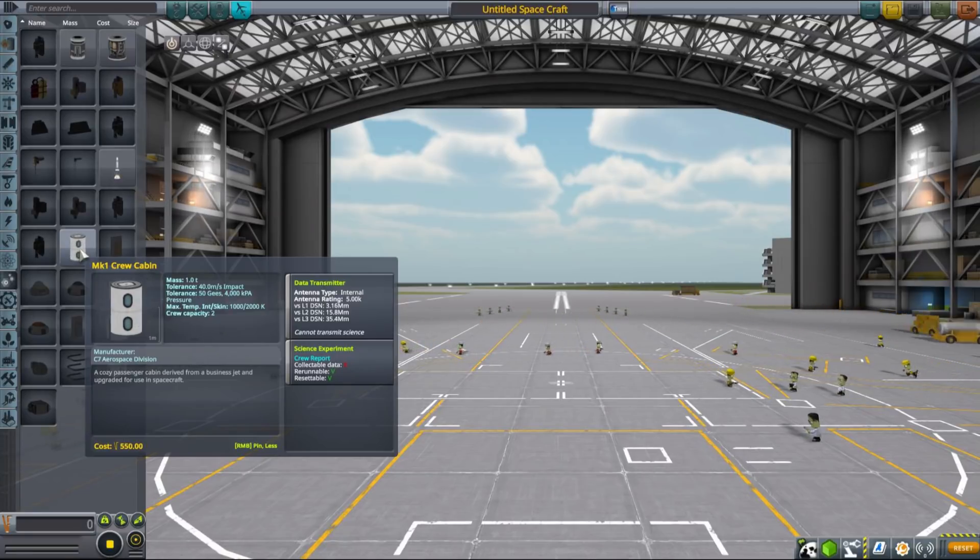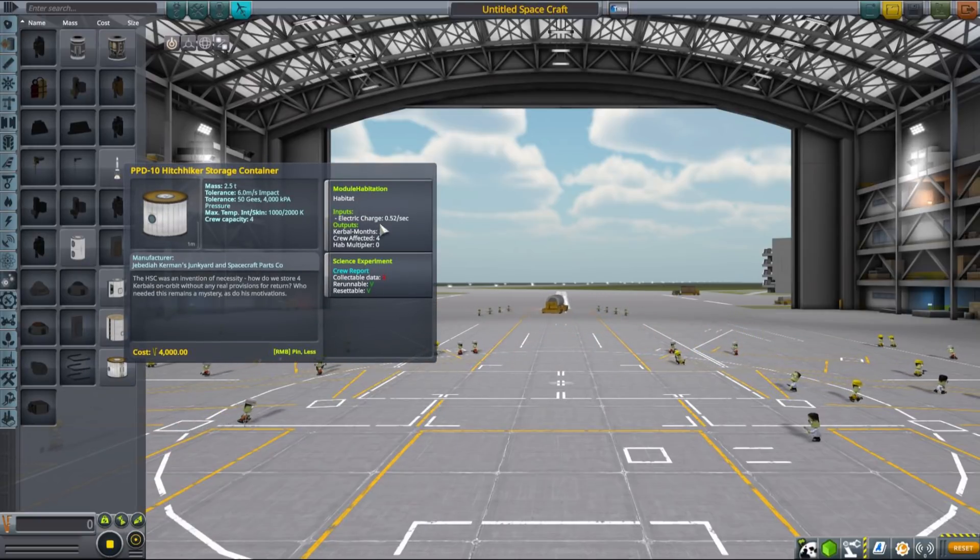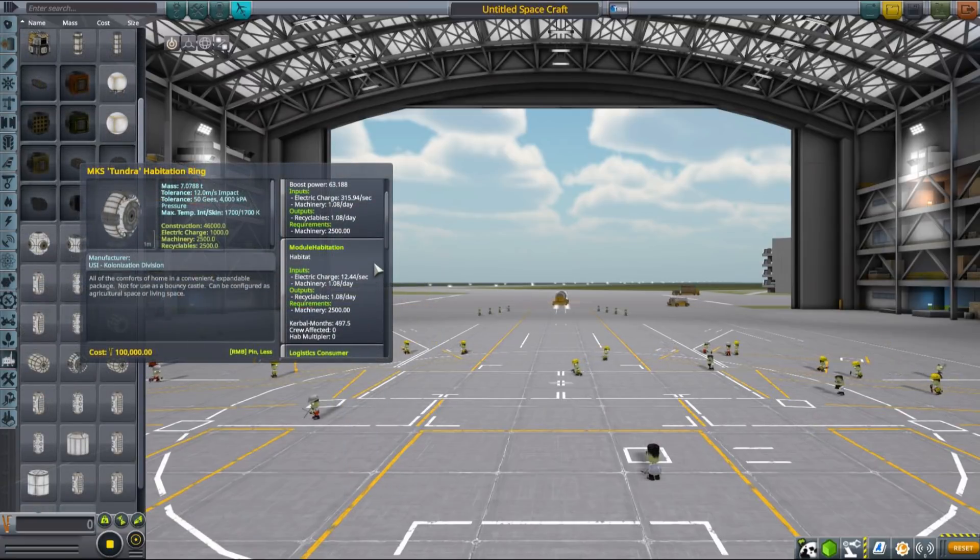MKS introduces a couple of different modules that allow you to extend the hab space. This stock hitchhiker storage container now has a built-in module that will add 25 kerbal months for the kerbals on the vessel. Some other specialist MKS parts also have this module, like this big Tundra habitation ring, which adds extra kerbal months to the vessel's overall hab space.